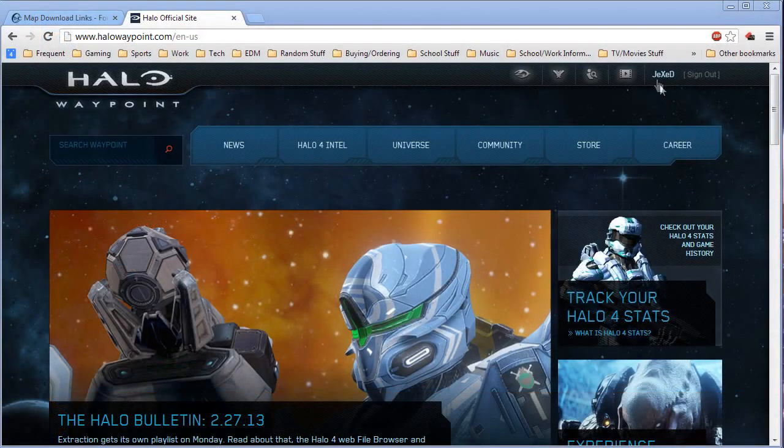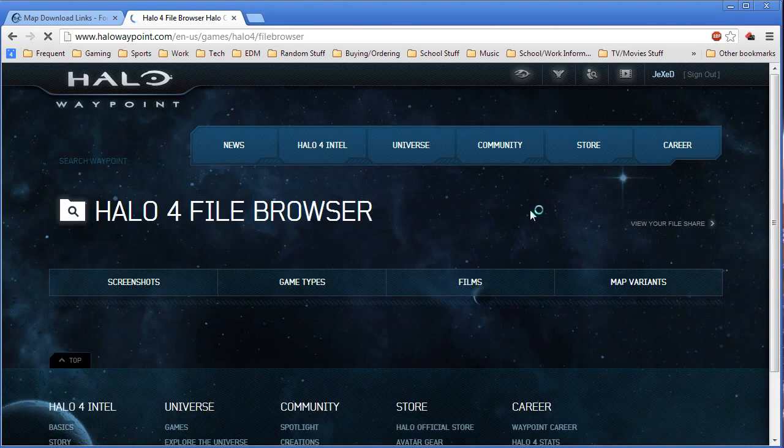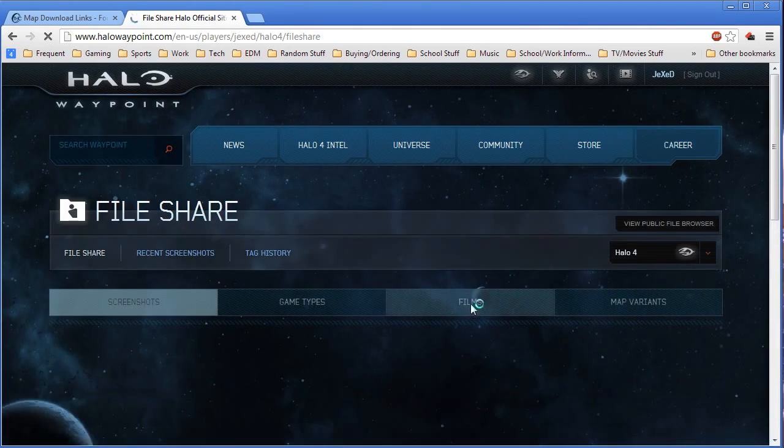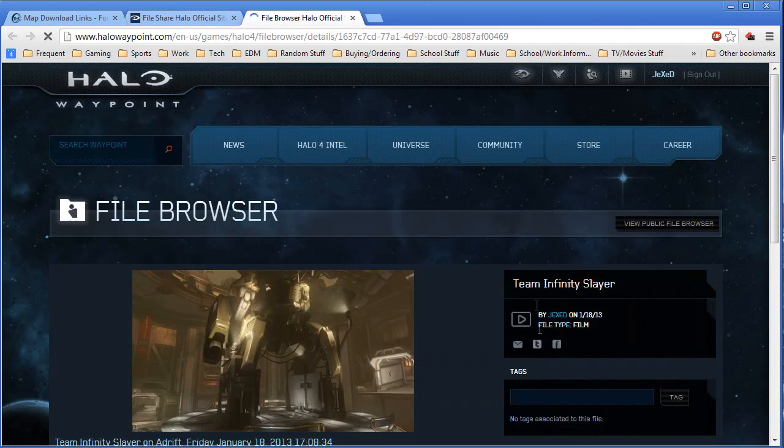Here's how to send in your clips through Twitter or email. Head to Halo Waypoint and sign in. Click on file browser under community, choose view your file share, pick films, and click on the file you want to send.